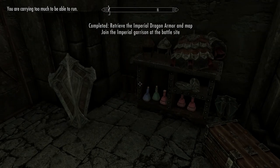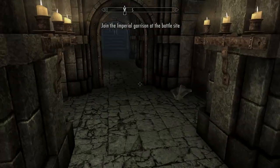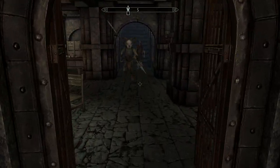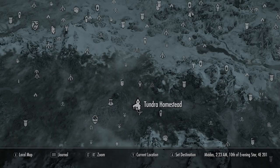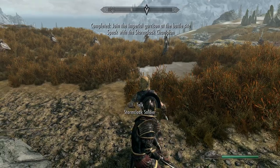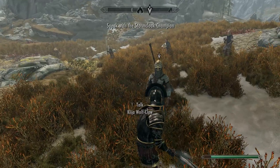If you've chosen the Stormcloak route, there will be a chest once you've handed over the pelts, with pretty much the opposite weapons and armor pieces. The battle location is just northeast of Whiterun, directly north of Tundra Homestead, where you'll find your awaiting opponents and can start the fight.